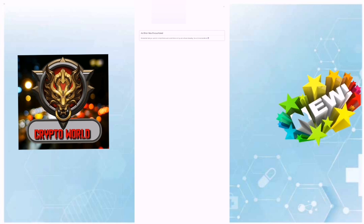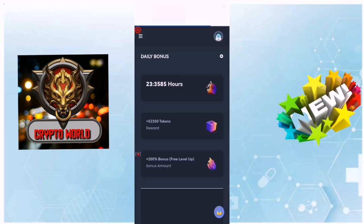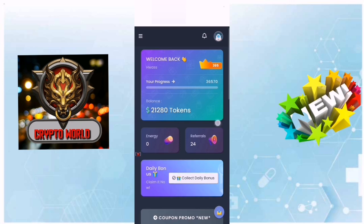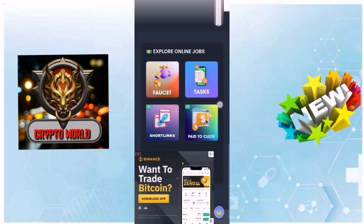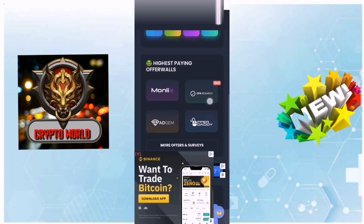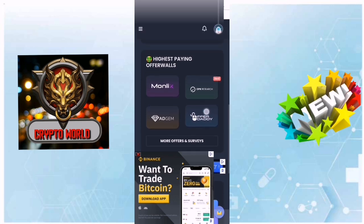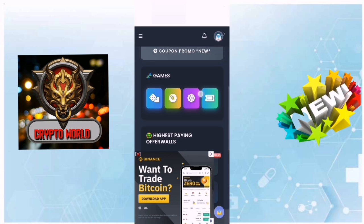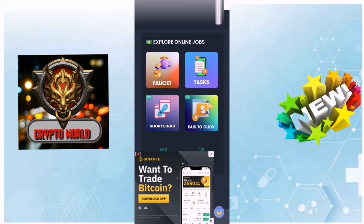We will use the script auto faucet for 10 tokens every one minute. We click on dashboard to return. There are also high paying offers. There are games also on the site, but we will use only the explore section — explore online jobs.